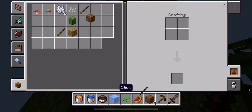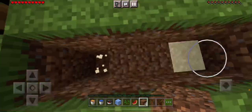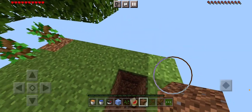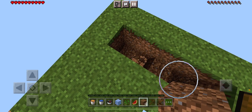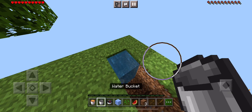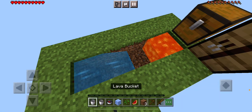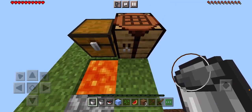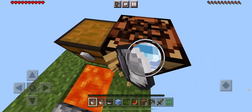Let's first get the sand out because we're going to make a cobblestone generator. I think this is how it goes — we put the lava right here. Yay, we got some cobble! I'm going to get this stuff and move it otherwise it'll be a problem.